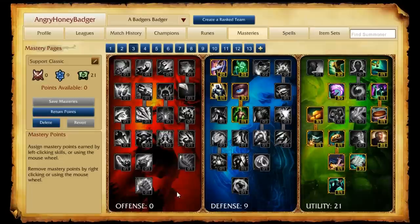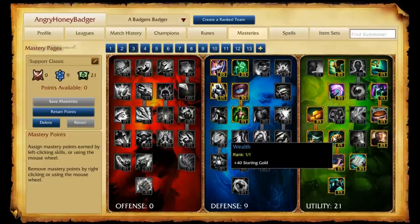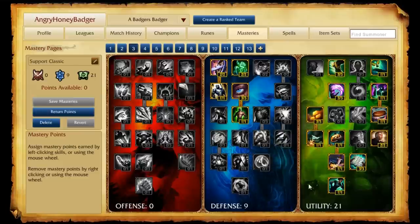Next, we move on to our Supports. This page is called Support Classic, for your classic support champions like Sona, Soraka, and Janna. We put 0 in the offense, 9 into defense for a little bit of durability, and then focus the utility tree with 21 points. We make sure to pick up everything that helps us with our gold, which is very important for buying support items that help the team overall — things like Wards, Mikael's, and Locket of the Iron Solari.